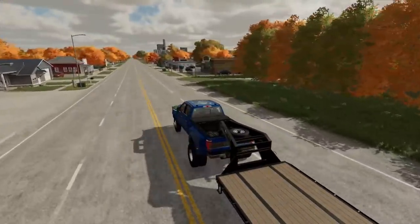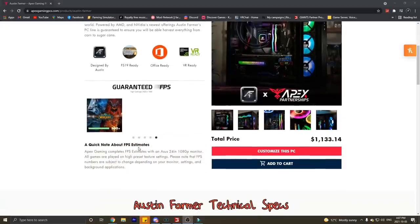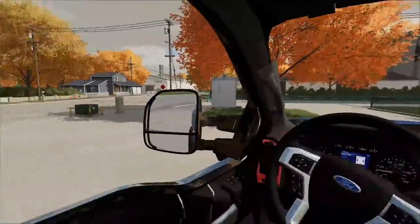By the way, Christmas is right around the corner, so if you're looking for a gaming PC, check out Apex Gaming PCs - you can get five percent off using code 'farmer' at checkout. Anyway, back to the video - well, here we are. Let's get parked and go take a look at these things.